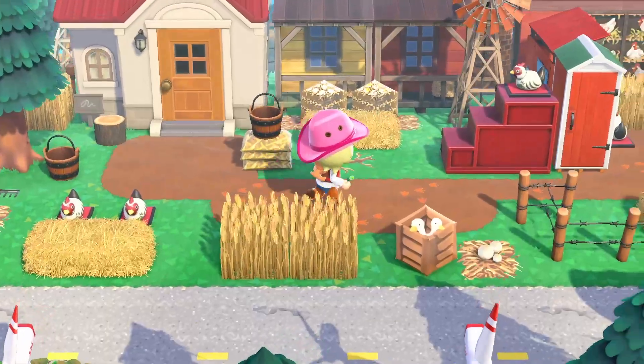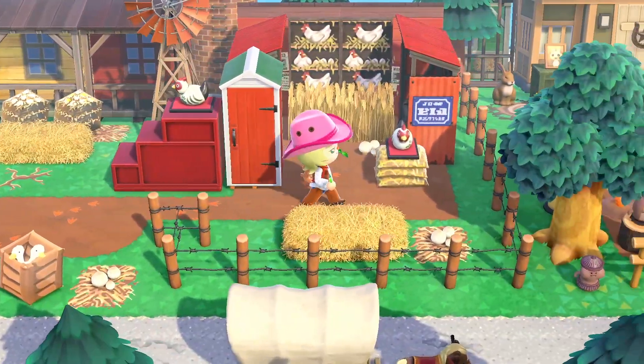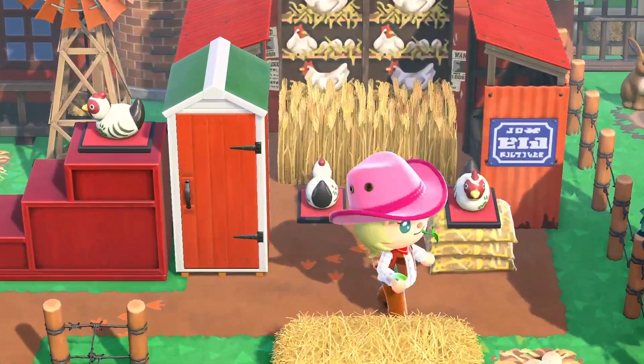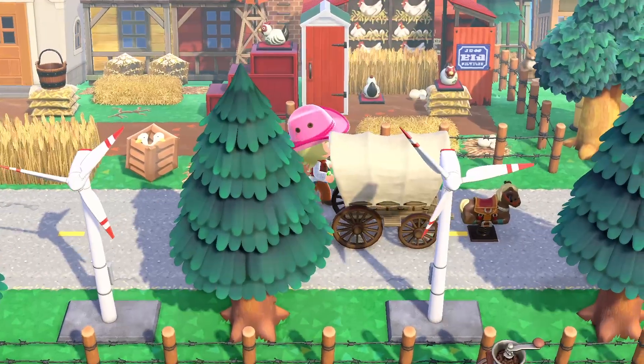This is Goose's chicken coop. I used the zodiac figures to make them look like little chickens, and then I have the coop itself over here. I use little mushrooms to make them look like eggs. This is one of my favorite builds.